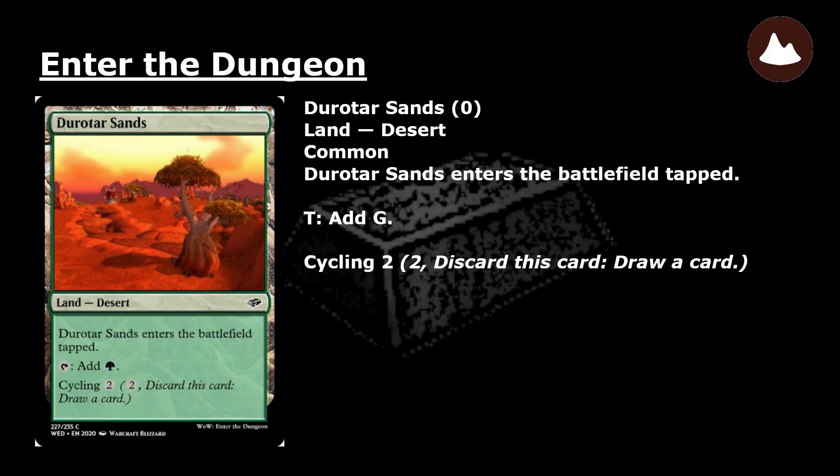Derotor Sands: a common land desert that enters the battlefield tapped. Tap: add green mana. Cycling 2: pay 2 and discard this card — draw a card.